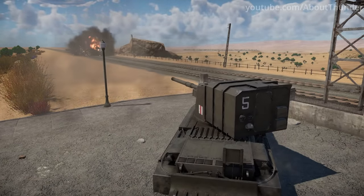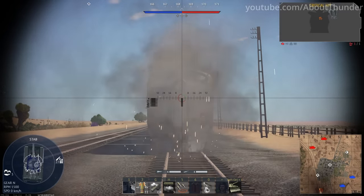Speaking of things on rails, the train on American Desert has a simple yet functional damage model.